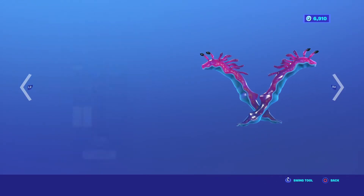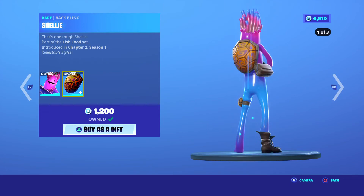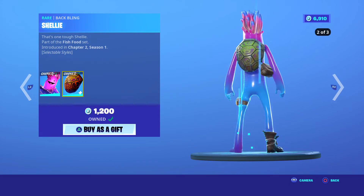We've got Scampi, came out in Chapter 2 Season 1, and the Jelly. I bought it for the Batblings — it goes well with the Renegade Raider. Chapter 2 Season 1, 1,200 V-Bucks.